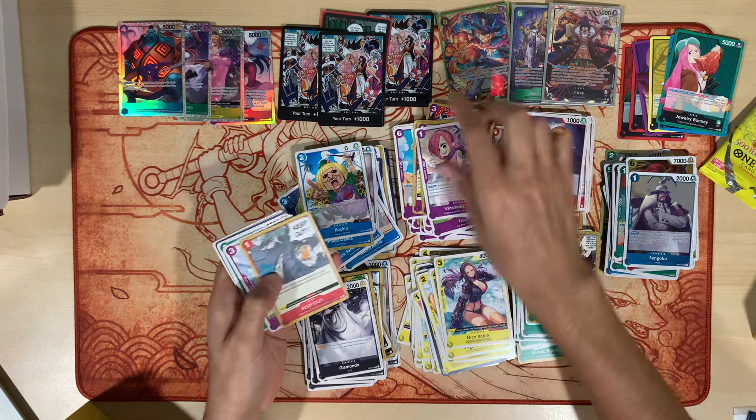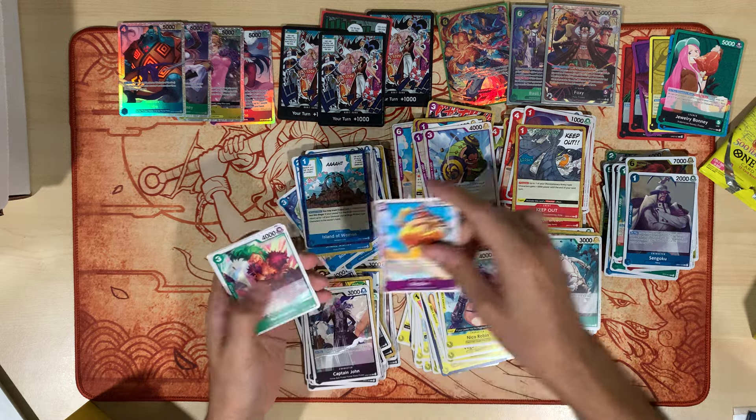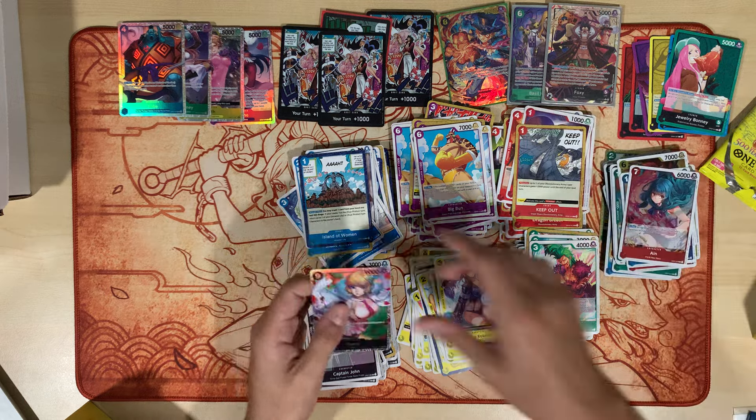Gizmonda, Buckin, Reiju, Keep Out, Pickles, Corbu, Island, Captain, Big Bun, Bartolomeo — and we got Ain and a Stussy.